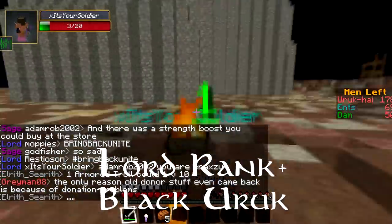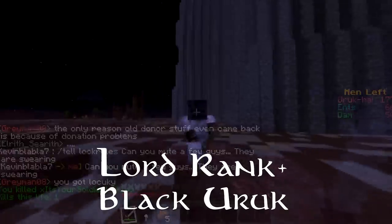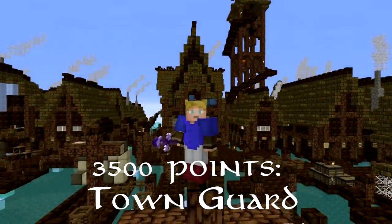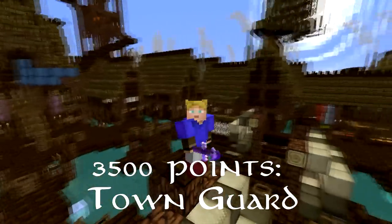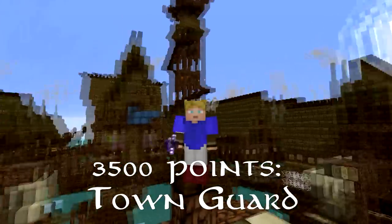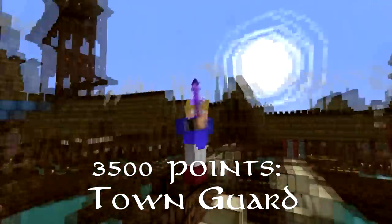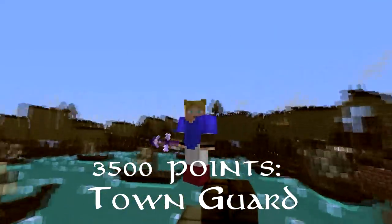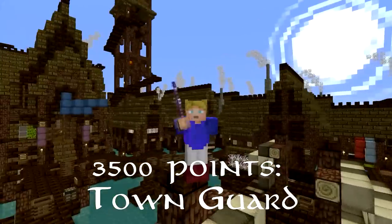Resistance 1, iron chestplate and boots keep you nicely protected, as well as chain leggings. The Laketown Town Guard has a unique pipe weapon with Sharpness 2 and a knockback enchantment as well as further range. If the icy water of Laketown doesn't kill you, this sure will. Leather chestplate with Protection 2 and Projectile Protection helps keep this class warm during the cold battles.